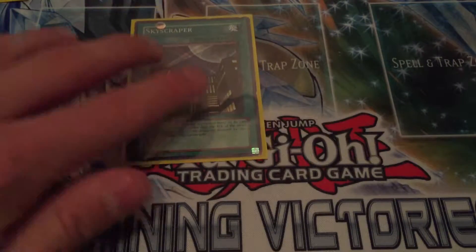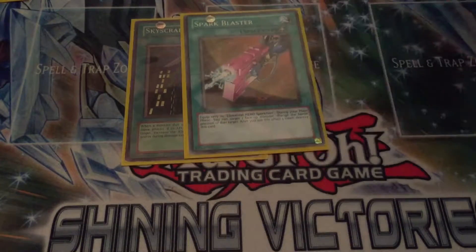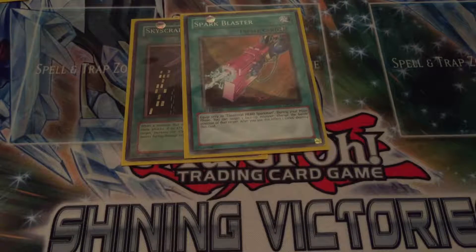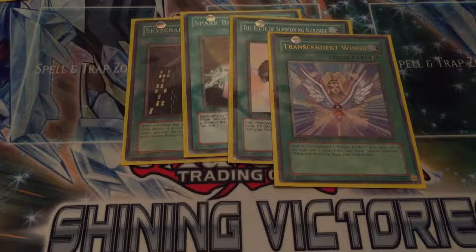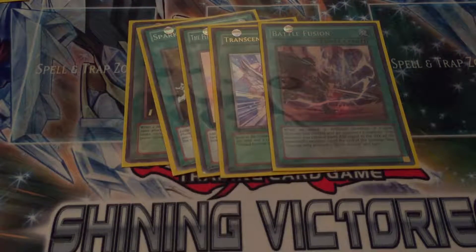One Skyscraper - if an Elemental Hero monster is attacking and it has less attack than the monster it's attacking, it gains a thousand during damage calculation. We then have Spark Blaster, equipped to Sparkman, and during your main phase you can target one face-up monster and change its battle position - you can use that effect three times before the spell card destroys itself. We then have a Flute of Summoning Kuriboh to bring out your Winged Kuriboh, and in tangent with that, Transcendent Wings to level it up into Winged Kuriboh Level 10. And the last spell card is Battle Fusion - it's basically like an Honest for fusion monsters, so it's really beneficial in Jaden's hero deck.